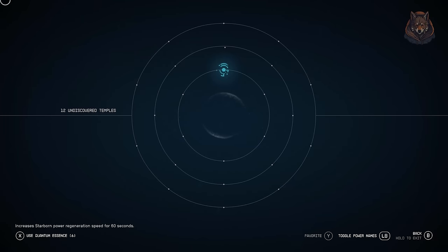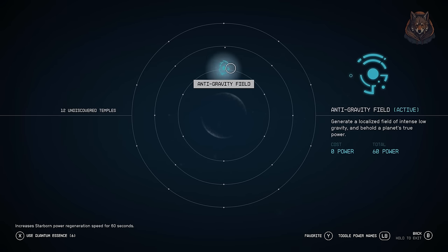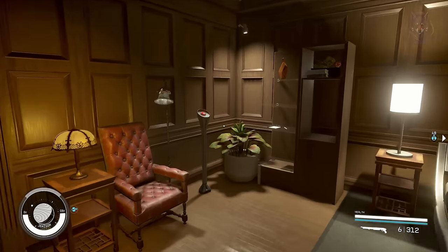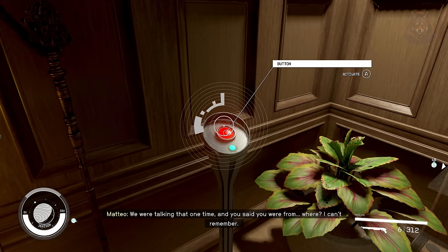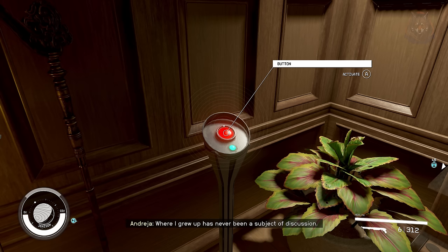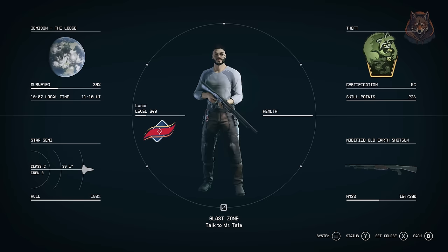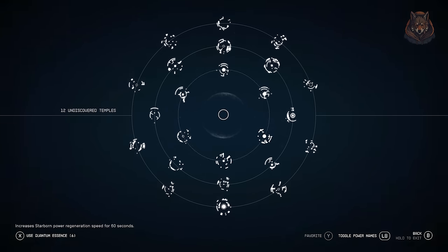All Starborn powers at max level and no Starborn power cost. If you're not excited about the prospect of visiting 240 temples to achieve maximum level for all Starborn powers, or you're roleplaying a Starborn overlord and your limited powers are cramping your style, then this is the mod for you. In a corner in the room of the lodge between the chair and the potted plant you'll find a mysterious standing button. Press this button and it will increase your level for all Starborn powers by 1, activate it 10 times and it will increase your power to a maximum of 10, and any powers already learned will be ignored, so you can press the button as many times as you like until all powers are maxed.